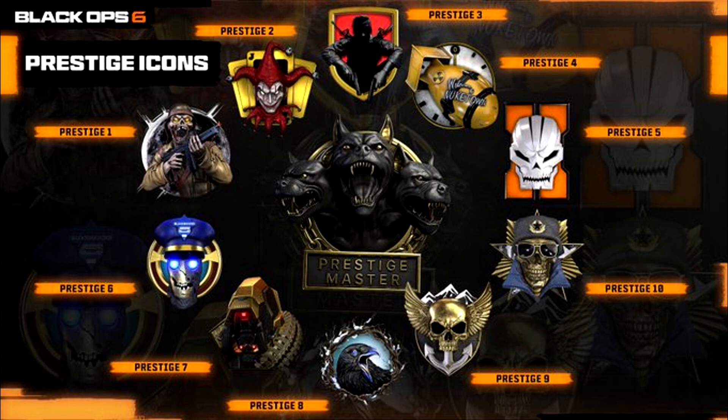We also have Prestige Master, which is Cerberus — the dog that guards the gates of hell. So there are 10 prestiges and then you hit Prestige Master on this game.